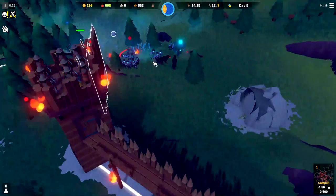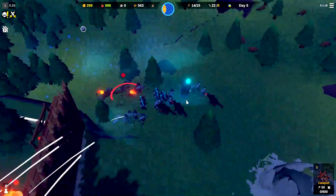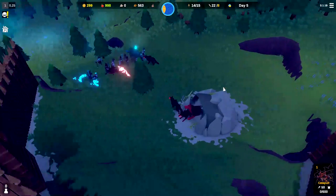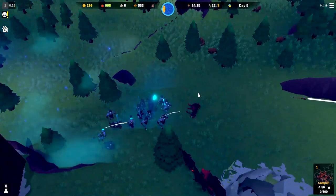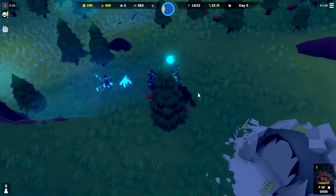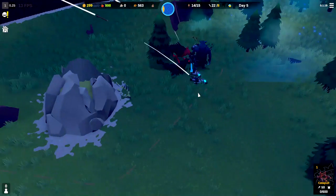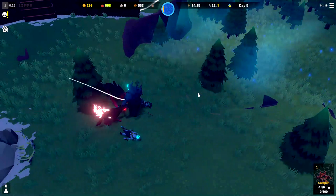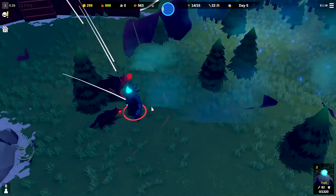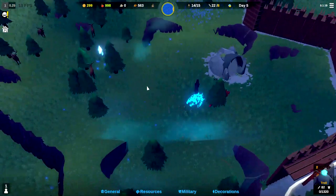We'll turn this back to full speed. Our archers just have to pick the people off. We didn't lose anyone there — the other tower is starting to attack as well and I think we should be fine. The troll knocks out one of the wolves, but now they're getting attacked by both towers so they should start to fall very quickly. The wolves are helping us out immensely, and just one troll versus the wolves and our archers — and he goes down. We survive night number five.